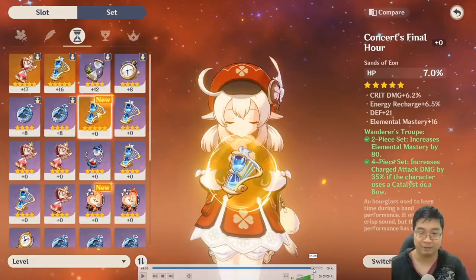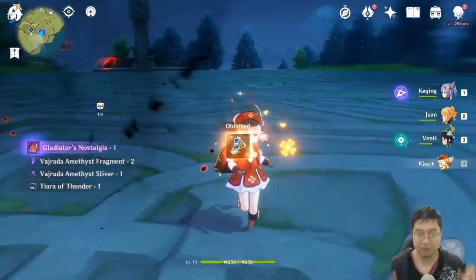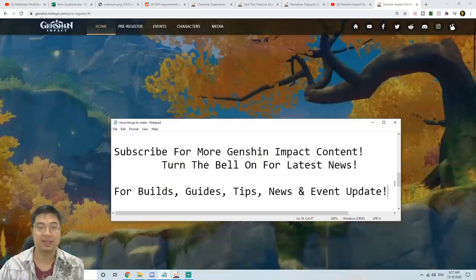We can find artifacts from the world bosses — this does not seem as difficult as the first method with the dungeon initially — but keep in mind it does cost 40 resin, and the rate of artifacts dropping from those bosses for 5-stars is probably close to 15 to 18 percent.